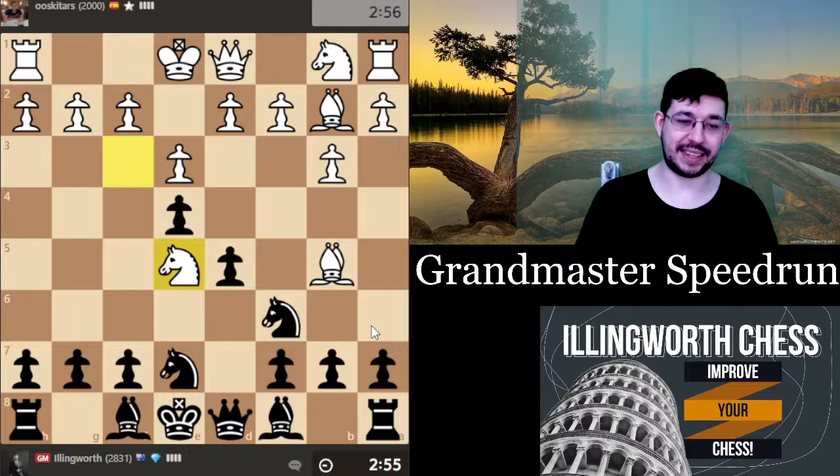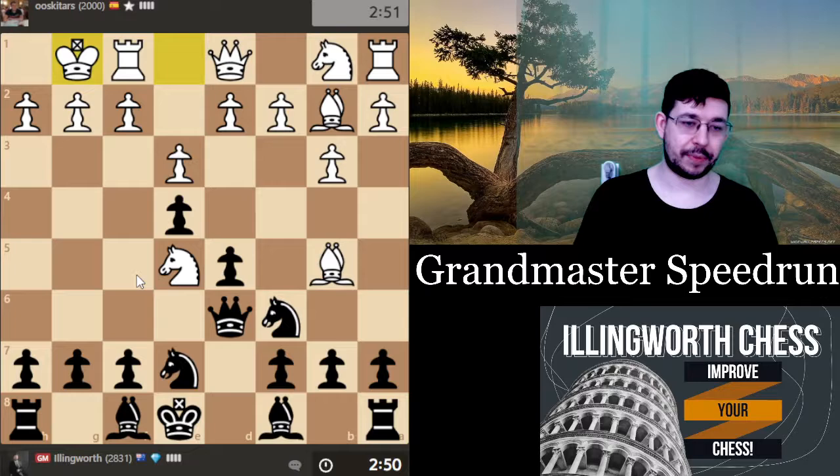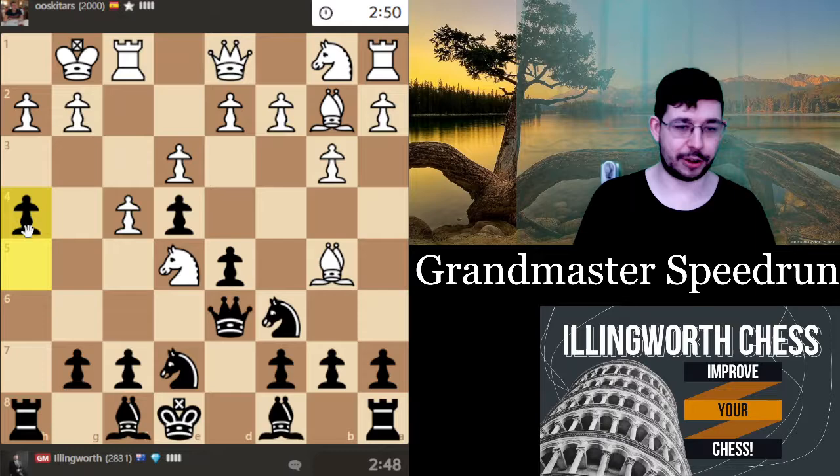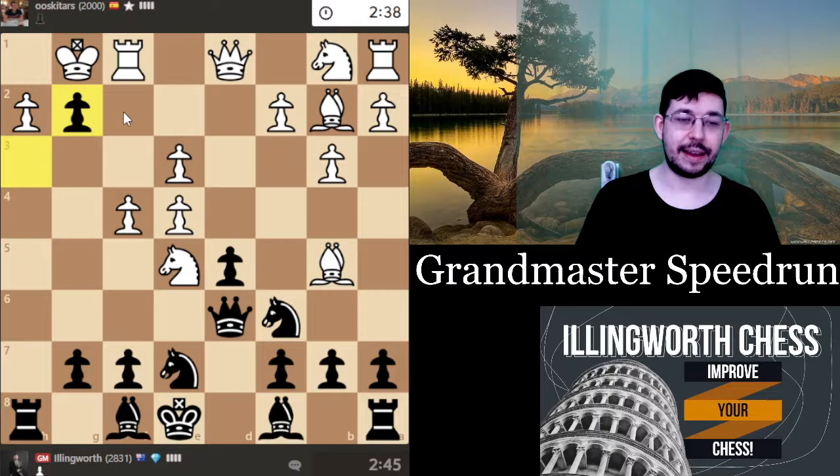I'm hoping he's just going to take voluntarily and sort of resolve the tension for me. Castles — h5 is not the best move but I'm going to do it because I just want to attack him. For h4, this is what I'm doing. For relatively higher-rated players, I might just play h5, h4, h3 in some positions just to weaken their king. I find they often don't deal with this very well.